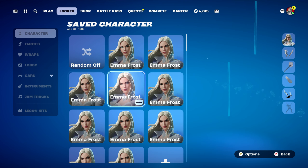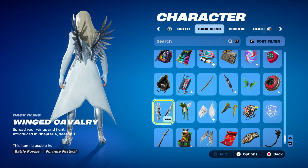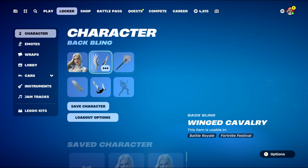On to combo number four. For this one I used a set of wings — the Winged Cavalry, introduced in Chapter 4 Season 1, mainly for the silver, though the black works nicely too. The pickaxe is the Icebreaker, part of the Arctic Command set introduced in Chapter 1 Season 1. The silver goes very nicely with the skin, and the black and silver combination works nicely with the back bling.